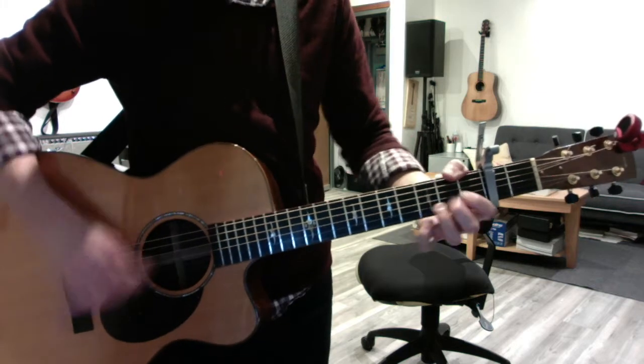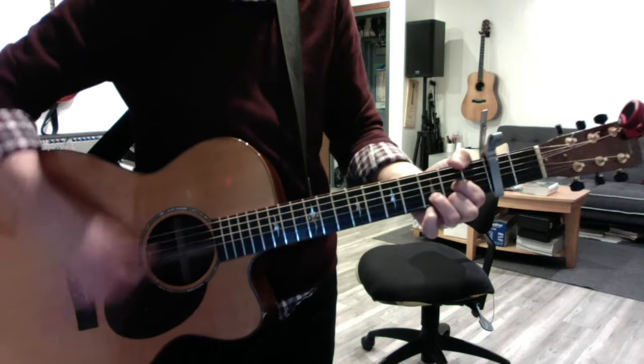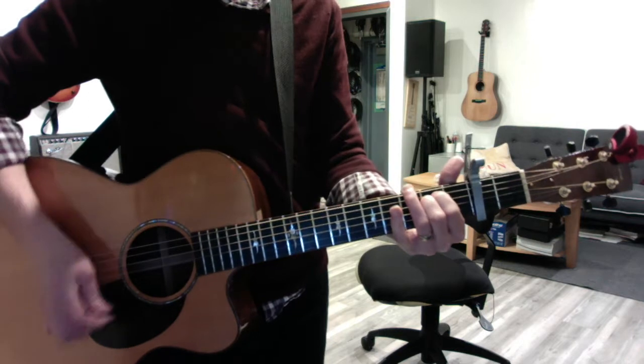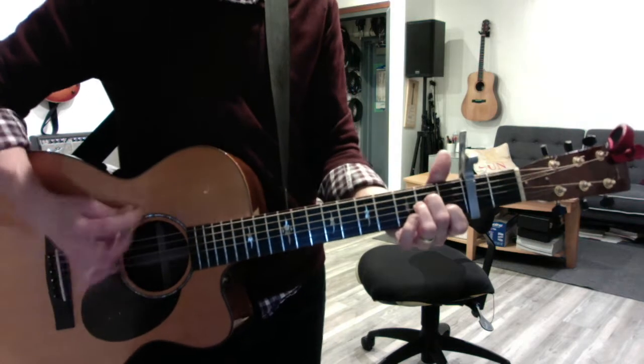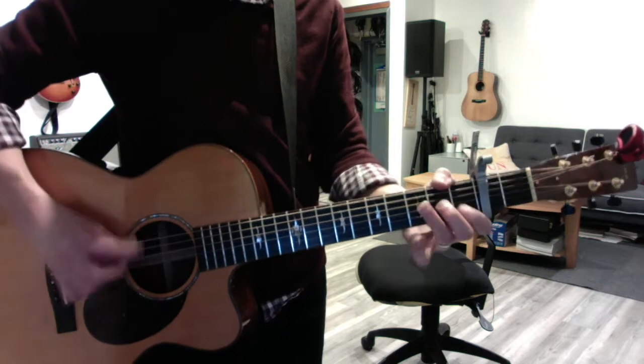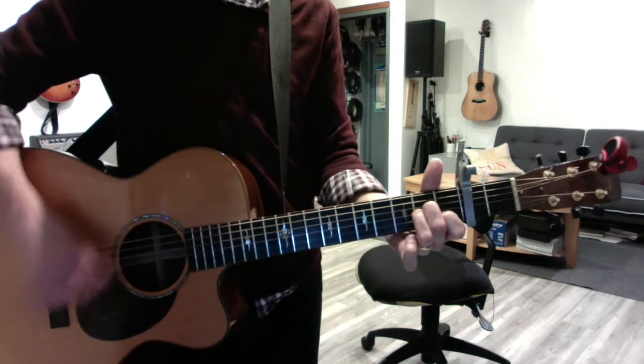I'm going to fast forward to the pre-chorus — broken bones here. If you set them right, walk down to G. I'm going to start on the fireside — 'love's a protective poison, you are your mother's child.' It's like a false walk down.